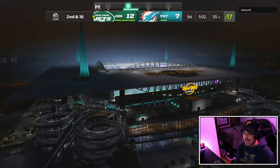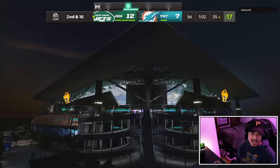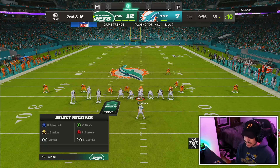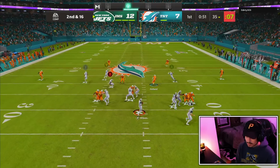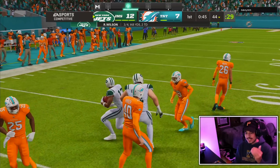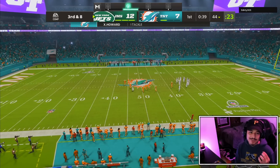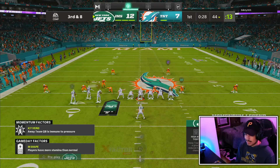With Madden 23 news coming out — the trailer, the beta, all these things — it does lower the odds of more Madden 22 content. But I do believe there's got to be more content outside of Golden Tickets and Ultimate Legends. I doubt every weekend is just Golden Tickets and then Saturday ULs. Also — these six-foot-five receivers with good stats is broken. There's no six-five receiver that should have a 99 spin and good juke and good carrying. They should move more clunky. They give these taller guys different animations and it just feels weird.